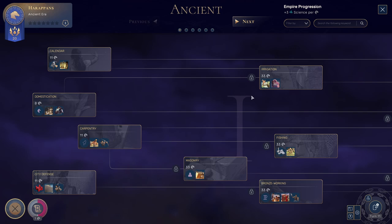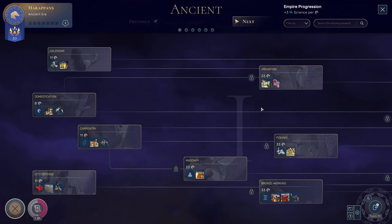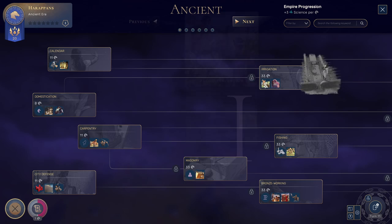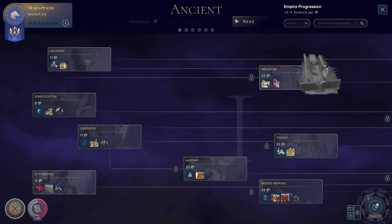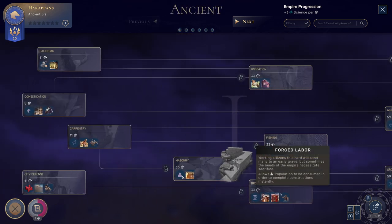I think we need to see where we want to go next. Irrigation gives us flood irrigation — we get plus two food on rivers. Even more food! Public fountain — public hygiene is apparently a thing. Masonry will get forced labor, which allows population to be consumed in order to complete constructions. Well, if we get a huge growth in our cities, then maybe we can force our population to die for certain projects. Maybe we can use it.